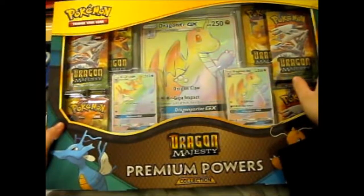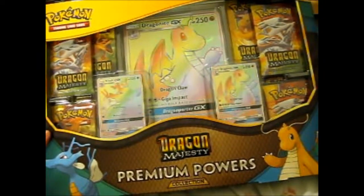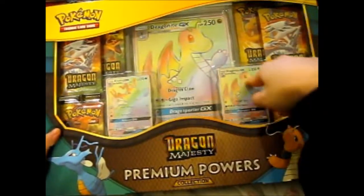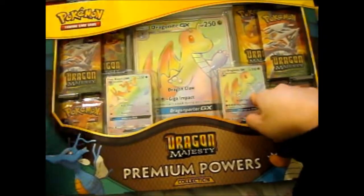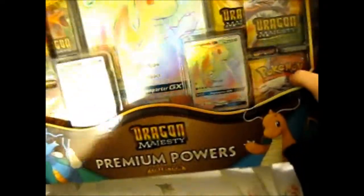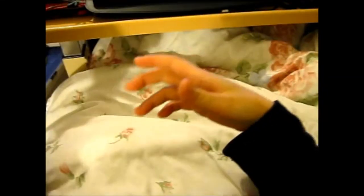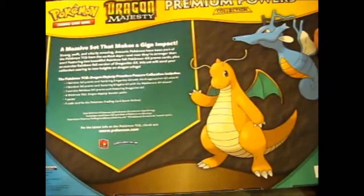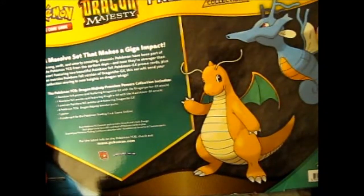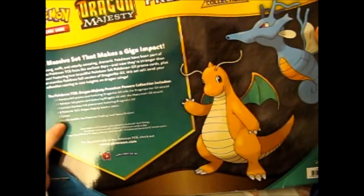I finally got around to buying it. It's so awesome looking — lovely rainbow jumbo Dragonite with its smaller normal-sized counterpart, with a Kingdra GX rainbow as well. Along with 8 Dragon Majesty Booster Packs. Hopefully we get something good. Also comes with a poster and a code card.